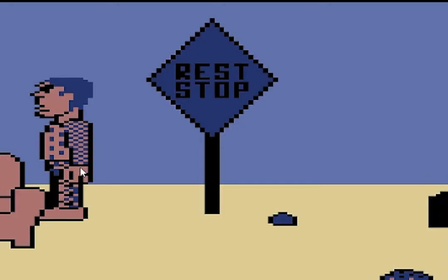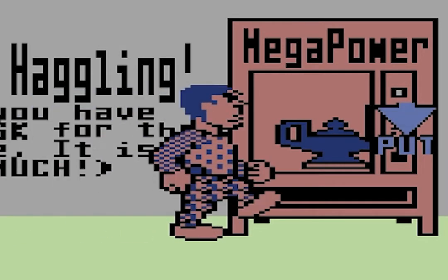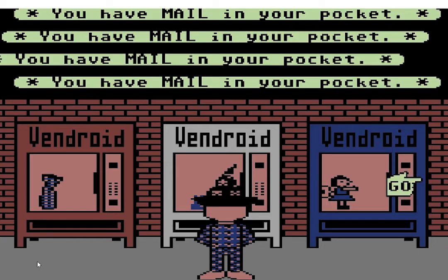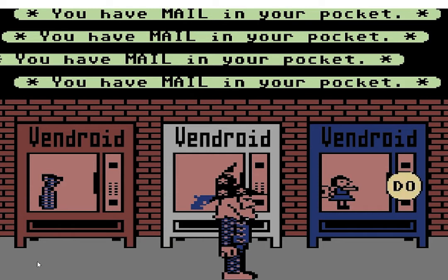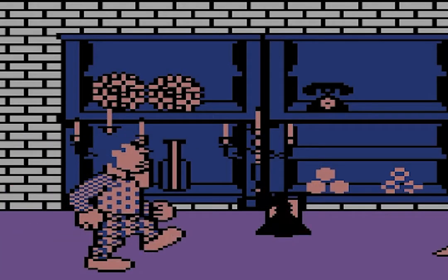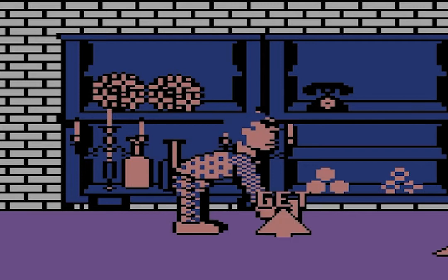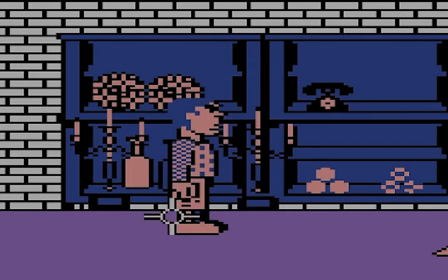Move your avatar by pointing your cursor at your target location and executing the Go command. You can use Go to travel through open doors and to adjacent rooms. Explore long enough and you'll find one of the many vending machines scattered throughout the land of Populopolis. To use them you'll need money. Once you find an ATM machine, you can withdraw tokens by executing the Get command. You can use this same Get command to pick up other items in the game.